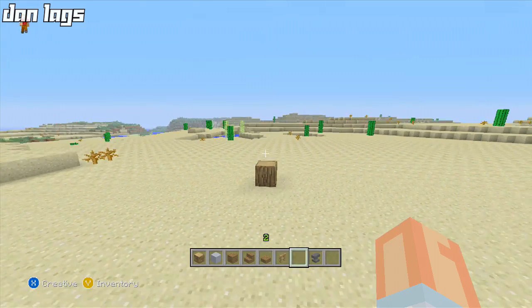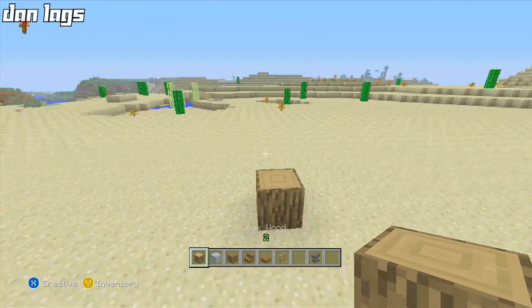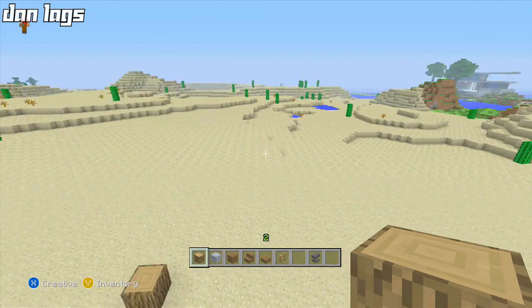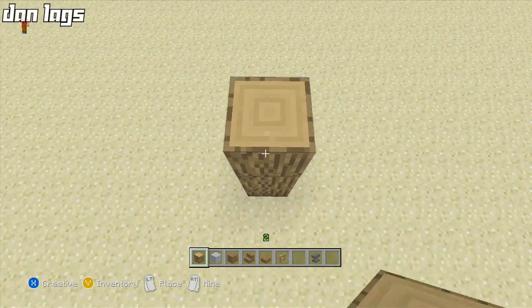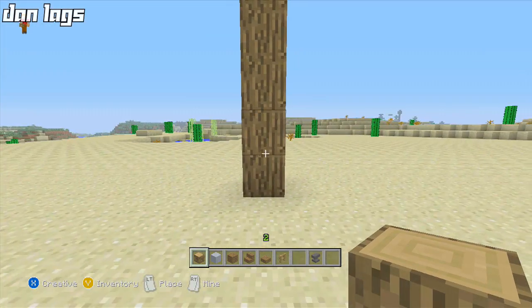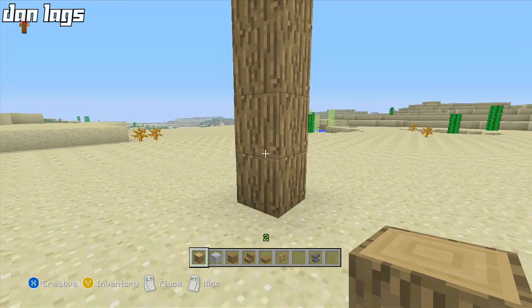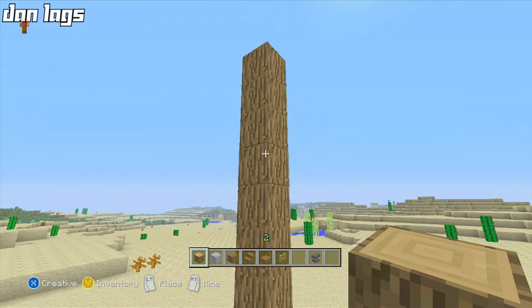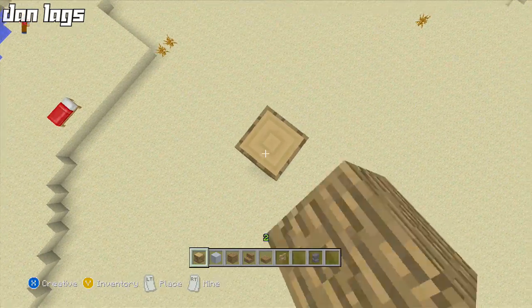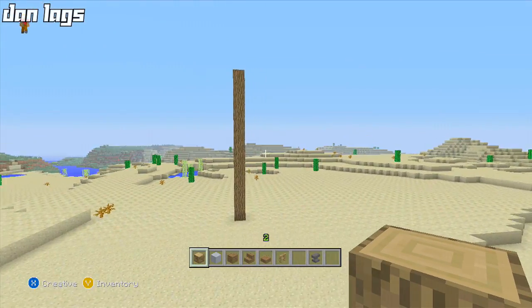All right, here we go. I started off laying a block right here just to give myself an area. I'm going to build a flat area over here and we'll see what I can do — something different, something cool. We just finished building the Italian villa, so now we're going to do something a little different in terms of theme. Counting out the height: one, two, three... up to thirteen, trying to decide how tall I want it to be.